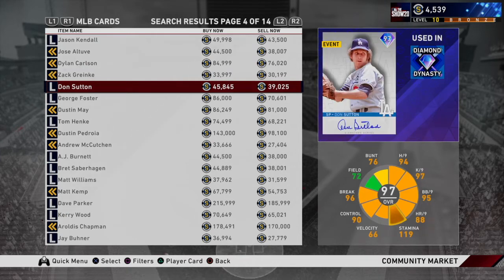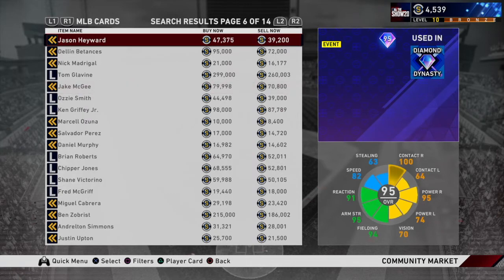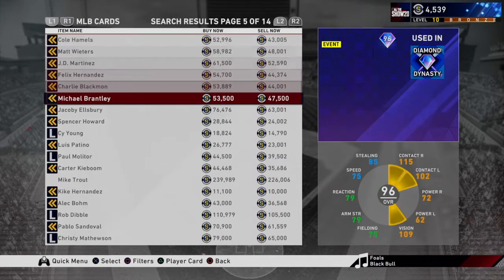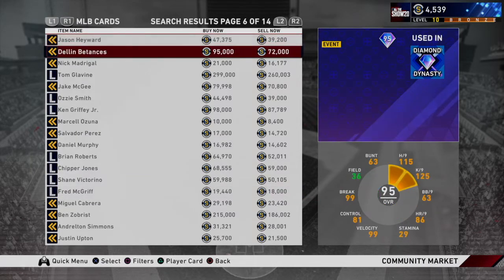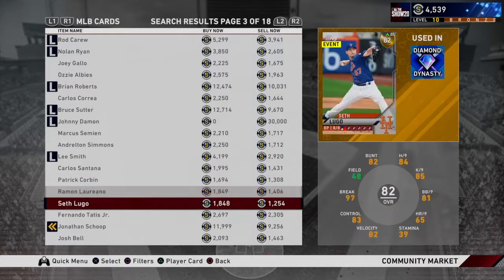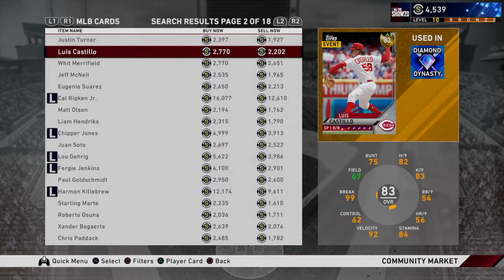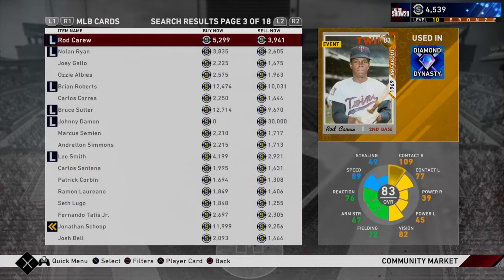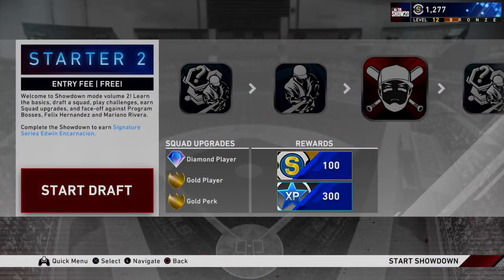Clearly the heart of buying packs and getting rare cards is also the marketplace. The marketplace, at this point in time, is very alive. There are cards — sought-after ones like Mike Trout — that go for a lot of money, while others don't, just depending on what it is. You can pick up Nolan Ryan or Cal Ripken Jr. rookies for very low.